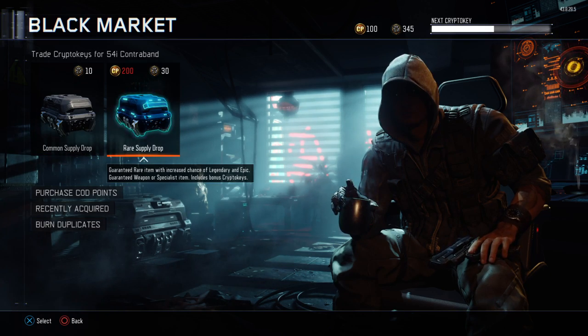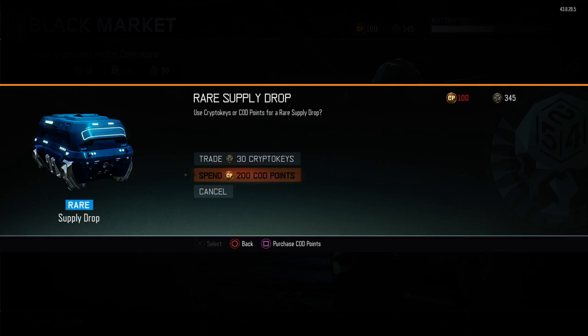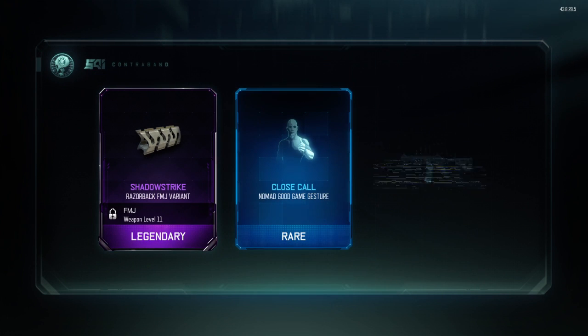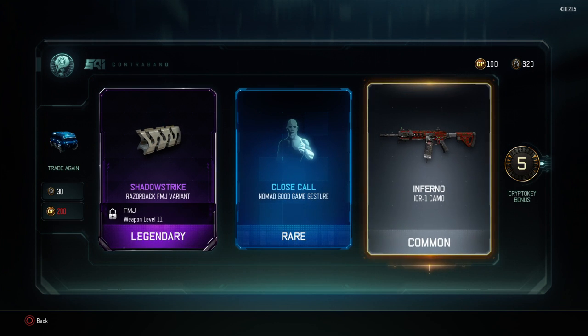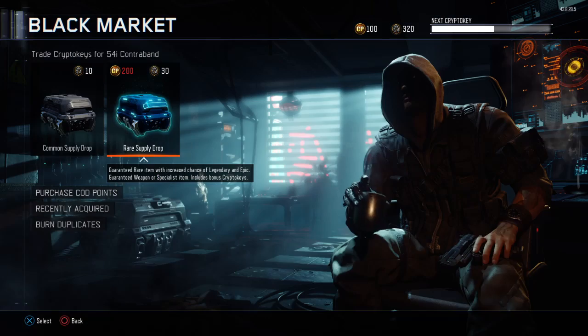Let's start with a rare, trading 30 crypto keys. Okay here we go — Legendary, very nice. Shedder Strike, Razorback, FMJ variant. Okay that's good. And a crypto key bonus of 5. I haven't quite worked out how that all works yet, I think it might just be a random sort of thing.